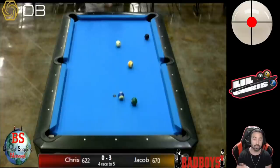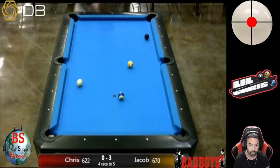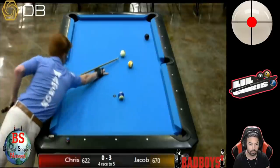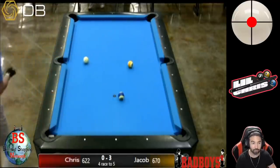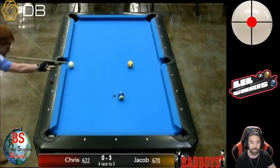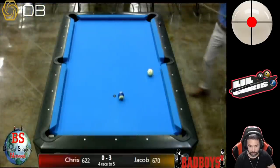He rolls the nine in and gets position for the ten into the bottom left corner pocket. He finishes the rack and now my opponent is on the hill. This is really not looking good for me.